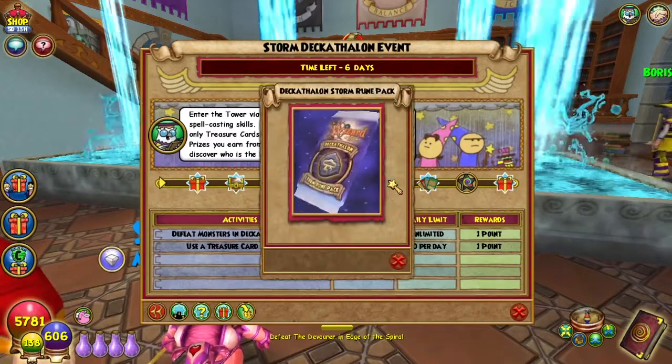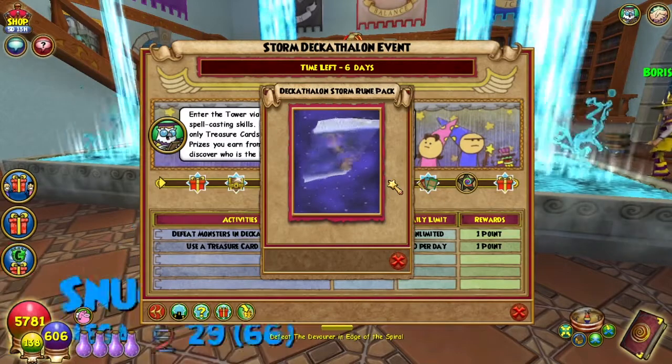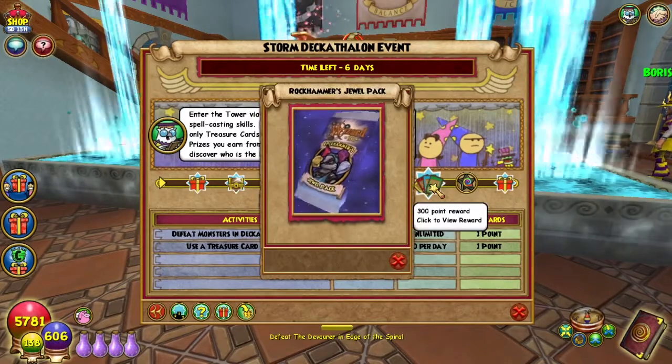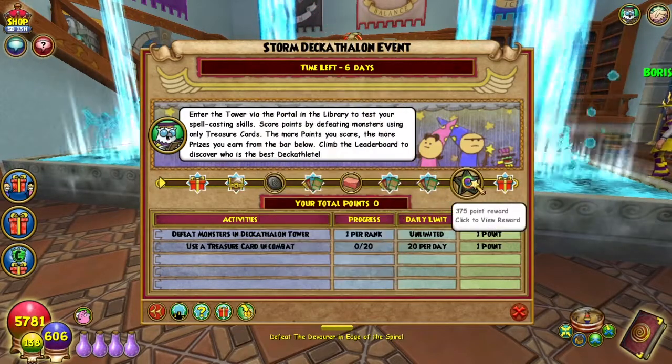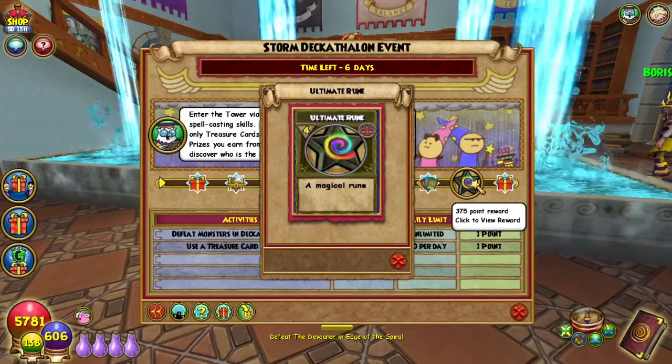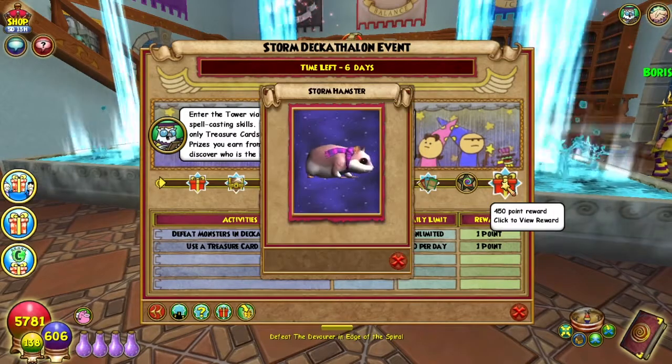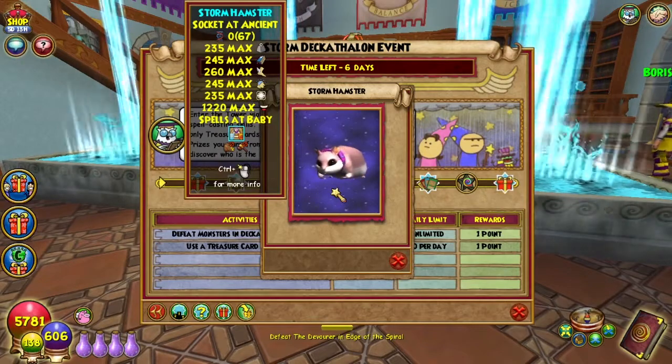For 225 points you get the Decathlon Storm Rune Pack. For 300 points you get Rockhammer's Jewel Pack. For 375 points you get an Ultimate Rune. And for 450 points you get the cute little Storm Hamster.